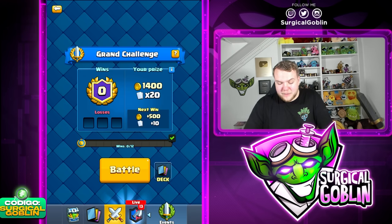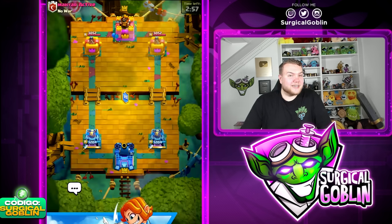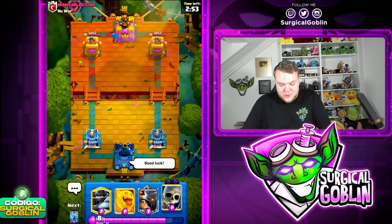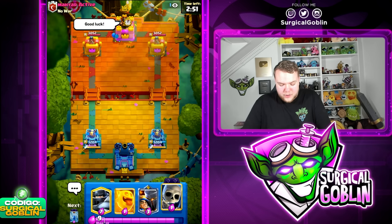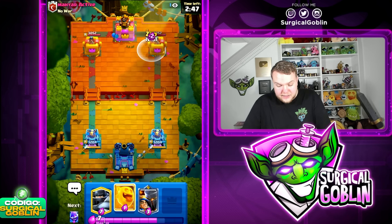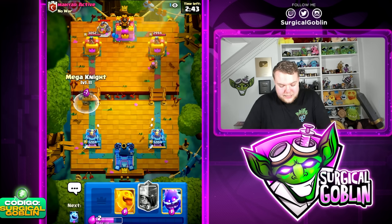We're going to be playing it on grand challenge. I feel like if I play this deck on top ladder I'll probably just get destroyed, and in grand challenge we still have a chance, but it's not going to be easy because this deck doesn't look insanely strong. Let's start off with skeletons — looks like this guy is going to be running something with firecracker, could maybe be a hog rider deck, and in the first move he goes elixir collector.